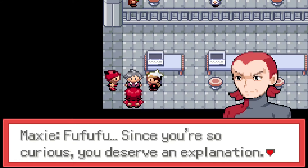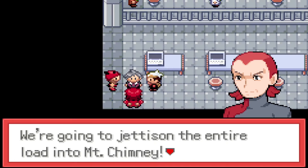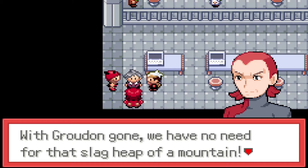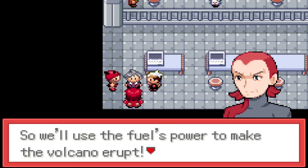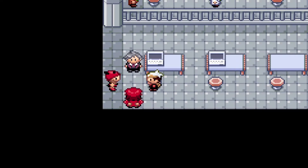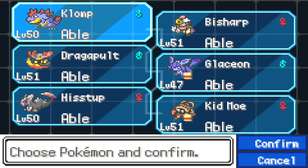'What's the point of stealing rocket fuel?' 'Since you're so curious, you deserve an explanation. We're going to jettison the entire load into Mount Chimney. With Groudon gone, we have no need for that slag heap of a mountain, so we'll use the fuel of the Earth's power to make the volcano erupt! It will be savage!' I don't remember that being their plan, but holy shit, Team Magma, calm the fuck down.